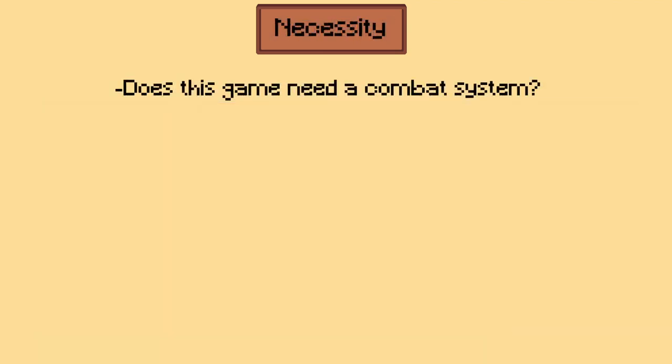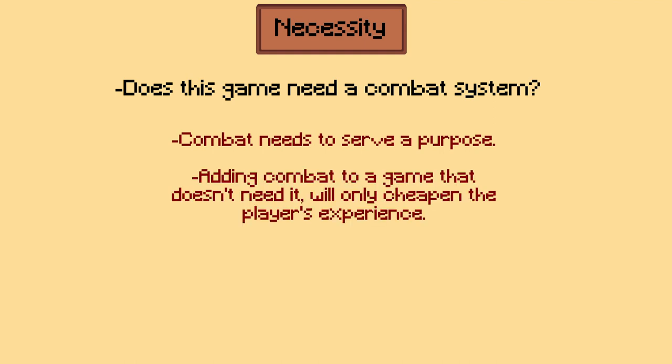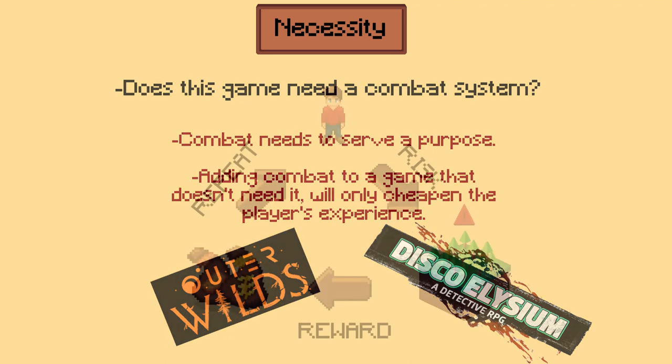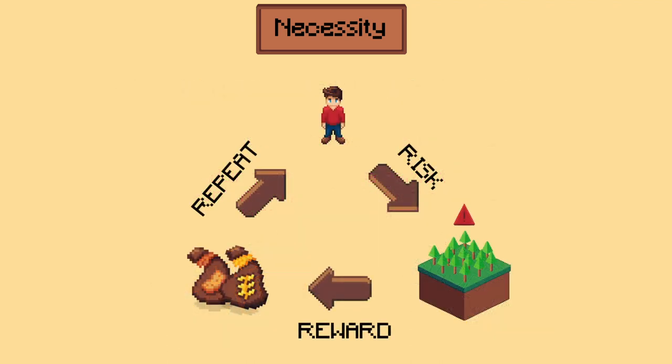The first and most important question I asked was: does this game need a combat system? For a combat system to be worth adding, it must first serve a purpose. Adding combat for the sake of it will often only serve to cheapen the game and make it feel out of place — sometimes some games just don't need it. Outer Wilds and Disco Elysium are prime examples. In Delhi Island, I want combat to be the main way for the player to gain resources, so the player will have to go out into the wild and face dangers to collect items.